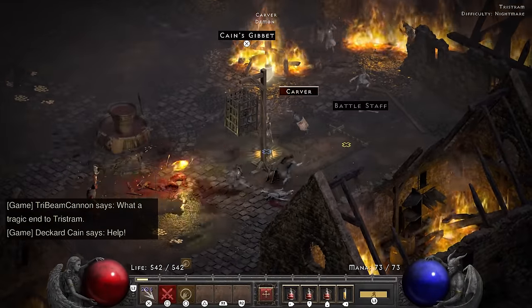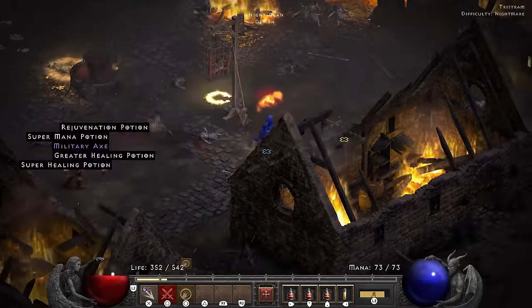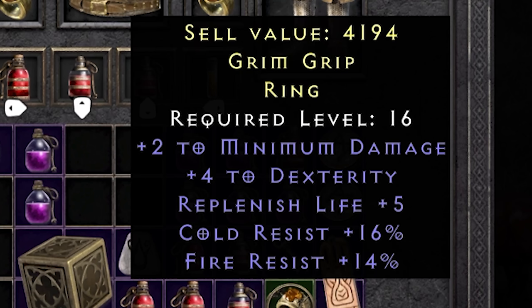One little problem with auto-aim is that when you, for instance, try to save Cain and there are monsters around, your weapon will keep shooting instead of saving Cain. After clearing out all the monsters, I get the okay from my auto-aim and get the save Cain. As a reward I get a nice fire and cold resistance ring. The rolls could have been a bit higher, but I will gladly take this.